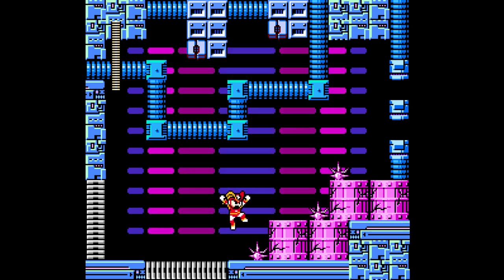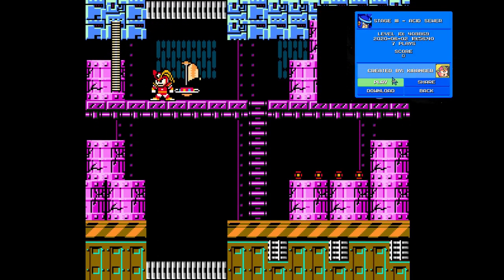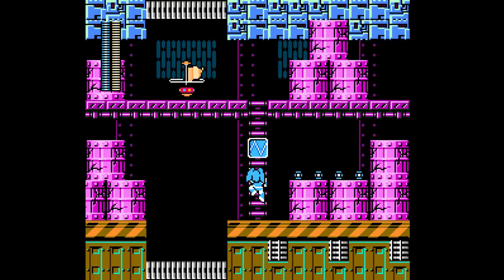Alright, here we are continuing on Kirinjai's level miniseries. After we did the Rusky Winter and the Turret Room, we're going into the Acid Zeus.